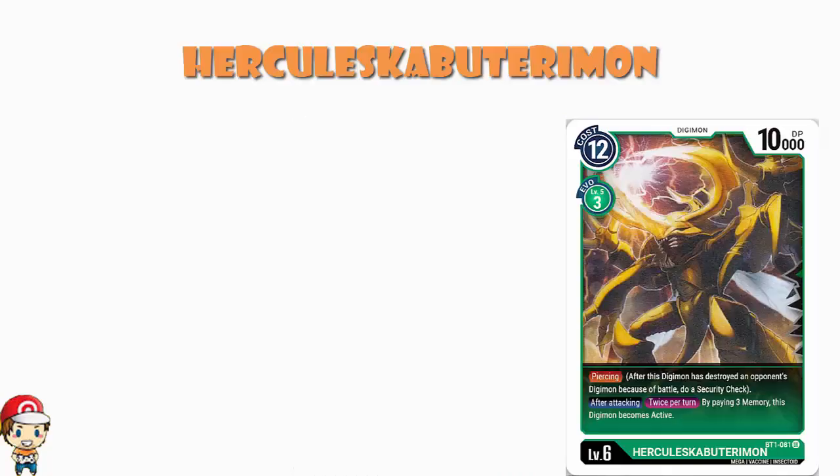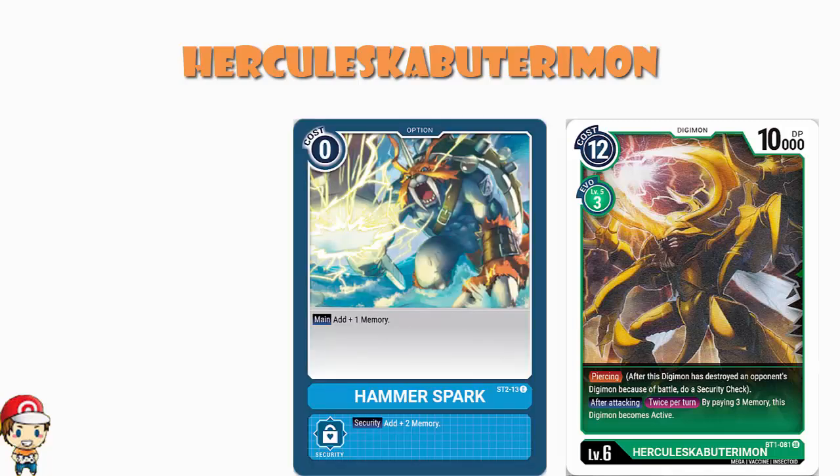Hercules Kabuterimon is a very nice card from New Evolution. It says after attacking twice per turn — limited — you may pay three memory and make this Digimon active. How does this interact with Hammerspark? If you're attacking and the security card that comes out is Hammerspark, giving your opponent two extra memory, can you still use the skill to make it active? Yes. If the memory gauge changes such that the other player gets their turn during an attack, you finish resolving the entire attack first. You can make Hercules Kabuterimon active, and then it becomes your opponent's turn.